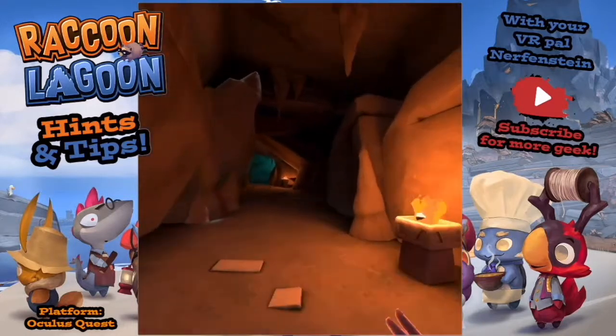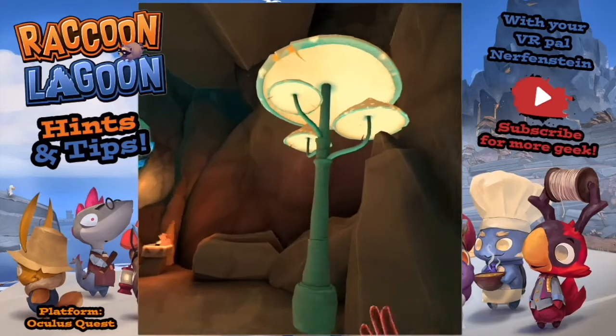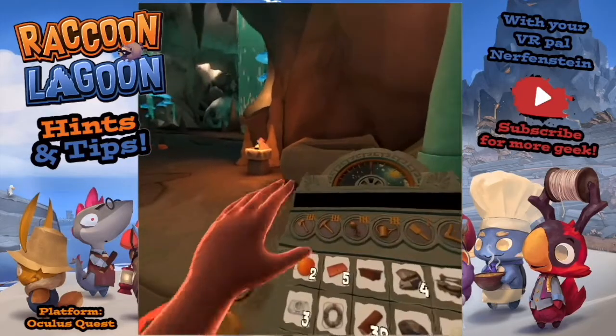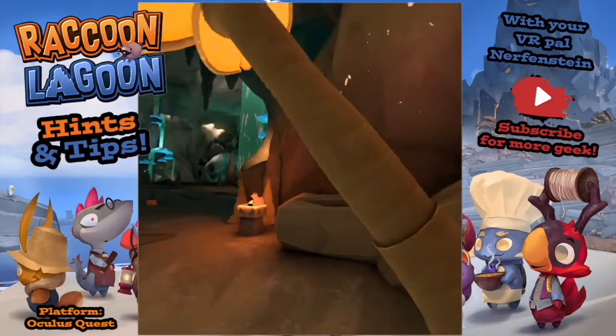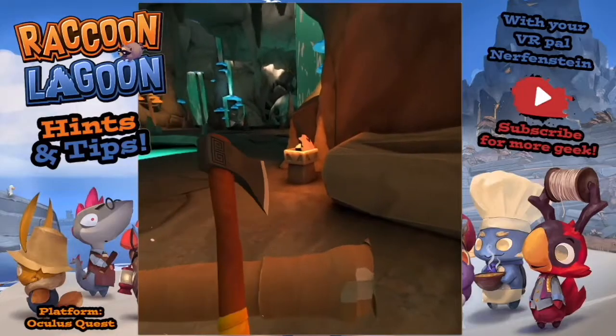Another top tip: mushroom steaks. I thought this was a light for the longest time, but this is where you get your mushroom slices from - it's a tree. It just acts the same as the other trees on the island.